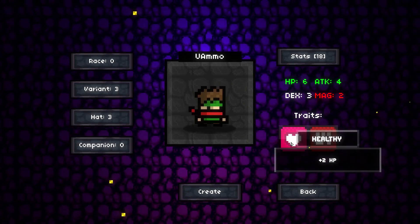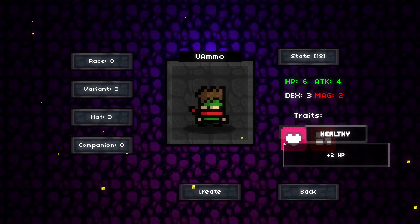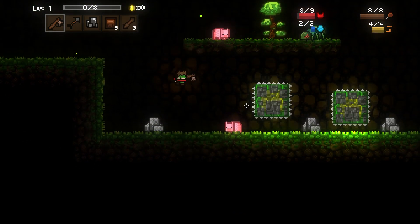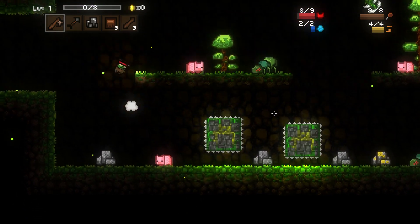We rolled extra attack and a little extra health — healthy and aggressive — so we're keeping it. The gatherer stats giving extra wood aren't really needed since we're not crafting. We're going to grab a little bit of wood but we don't really need it.